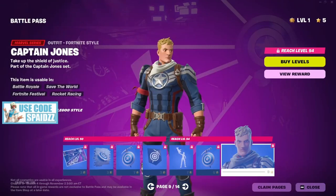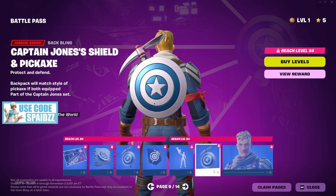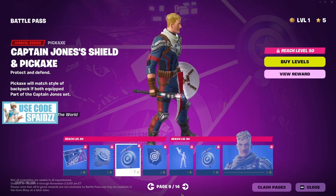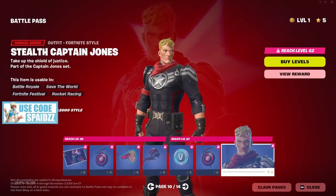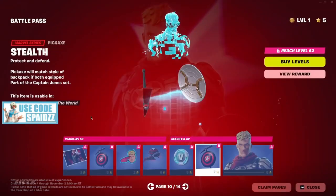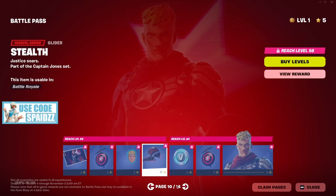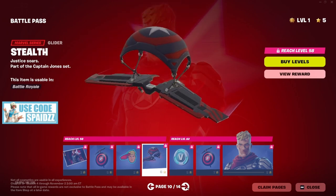Okay, so Captain Jones — basically like Captain America, just off-brand. His pickaxe looks cool, and it's both of them together which is sweet. Then there's the stealth version — the roughed-up version — it's called Stealth Captain Jones. The glider is pretty basic; I'm surprised it's not like a straight-up American flag or anything.